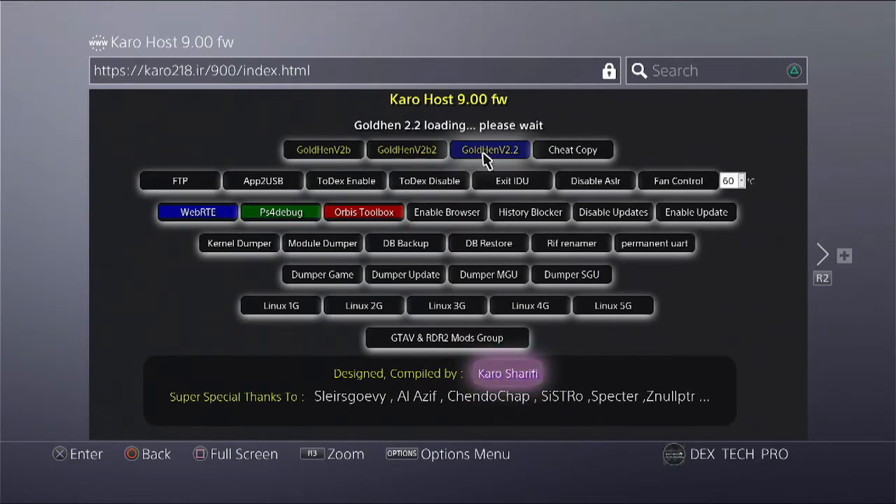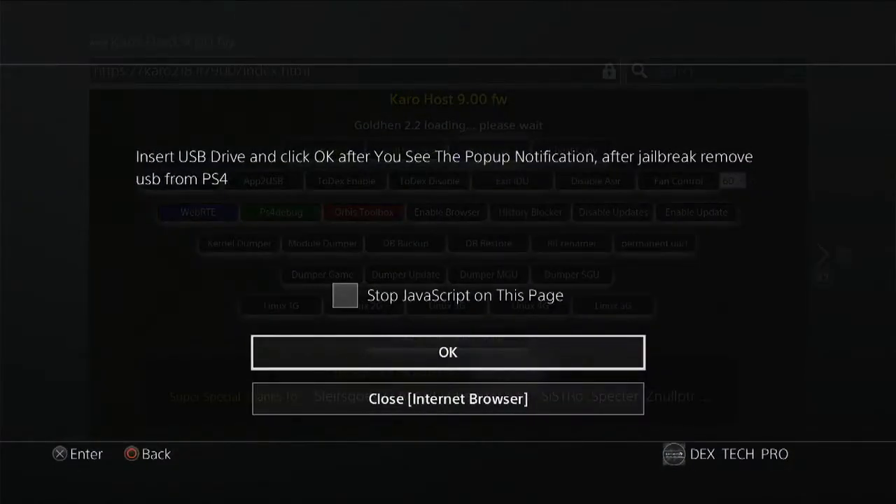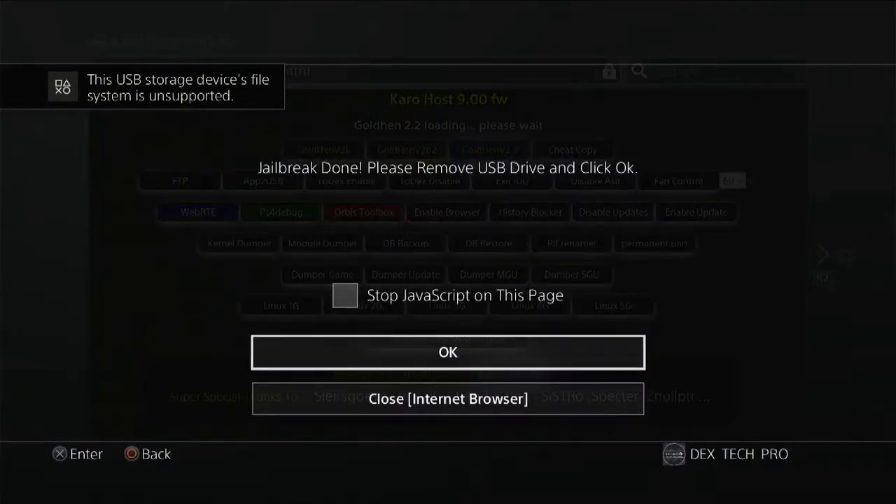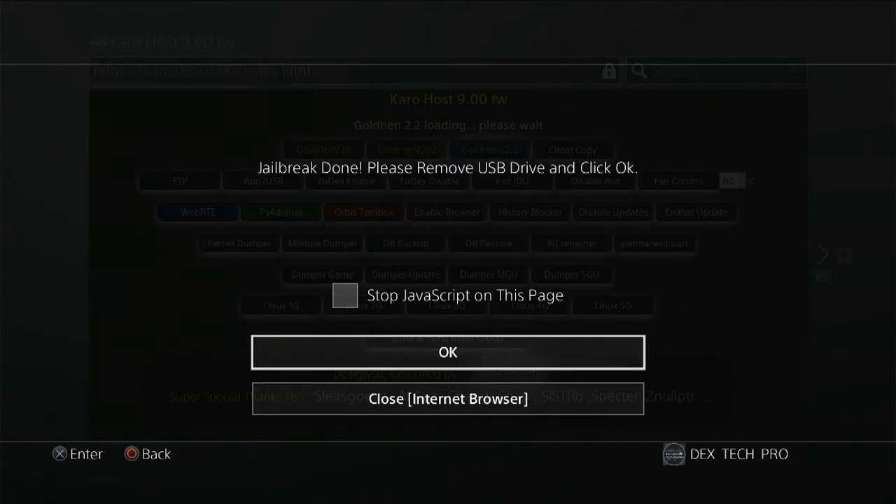It's really important that you know Gold Hand Cheats application works with Gold Hand version 2.2, so take that into consideration. This method works on system software version 9 and lower. Wait for the USB exploit insertion message — here it is. Plug the USB into the PS4 and wait for the unsupported file system message. Here's the message — hit OK and the jailbreak is done. Remove the USB stick.